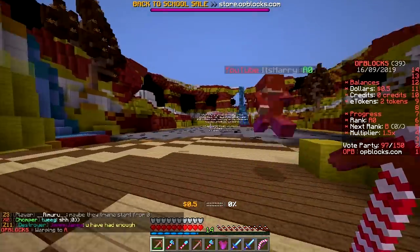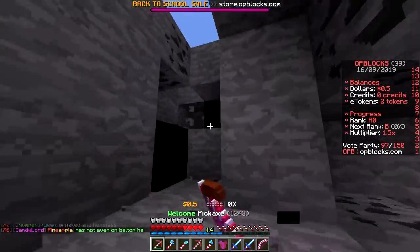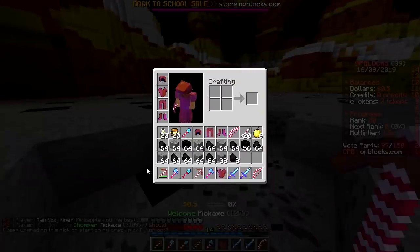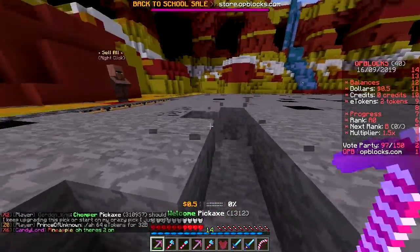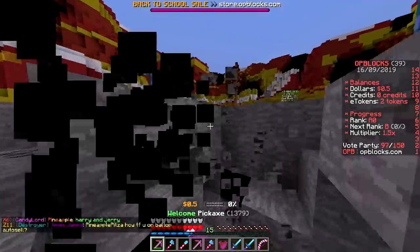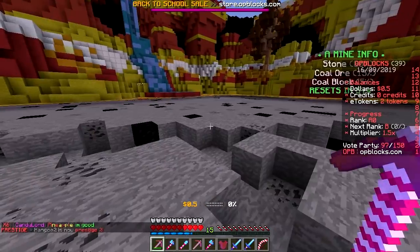Welcome to Mine A — beautiful! Let's mine. Oh yeah, feel the dopamine flowing. This is an OP prison server, so I've got Efficiency 10, which goes up to like 50. Efficiency 50 — nice and fast! The first mine is coal and stone: 80% stone, 15% coal, or 5% coal block.